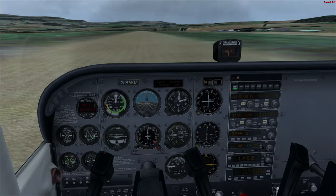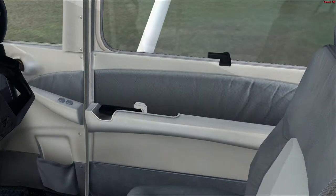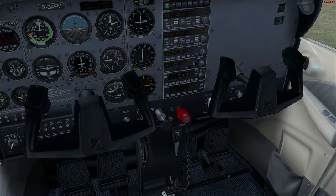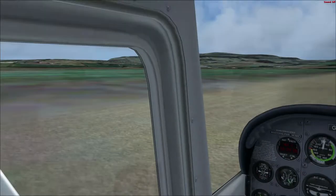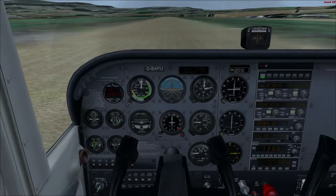We're on the ground on the grass strip at Isle of Wight Sanddown. If you look in Pooleys — the directory of airfields in the UK — you'll find it under Isle of Wight, which is a bit confusing if you start looking under S for Sanddown. It's 799 meters long, which is fine — more than enough for this plane. It's unlicensed, which means it probably doesn't have a fire brigade and things like that, and I think it means you can't do flying training from it.